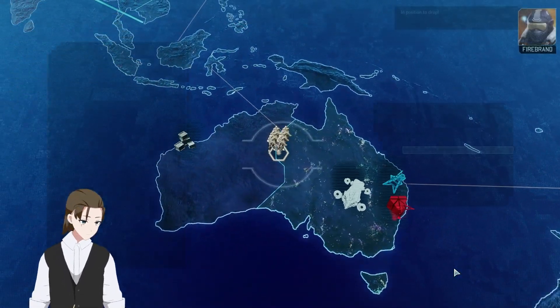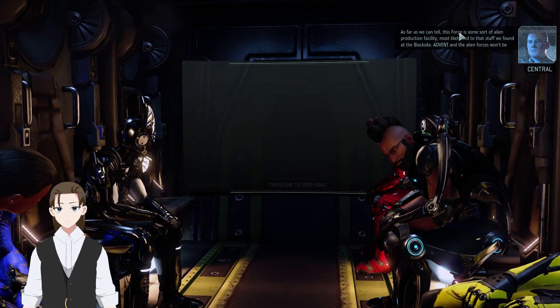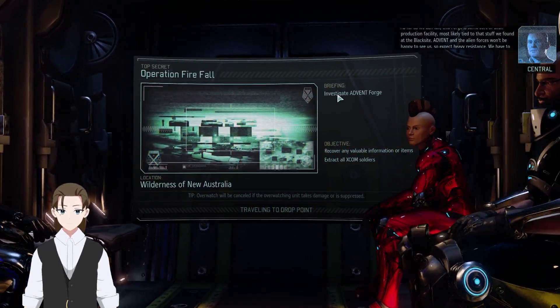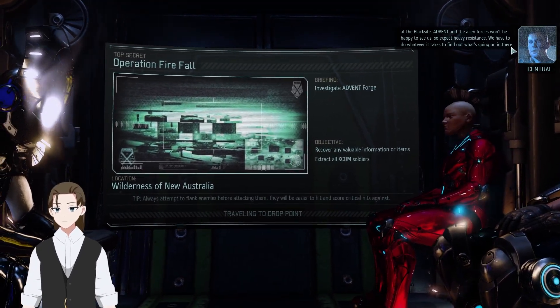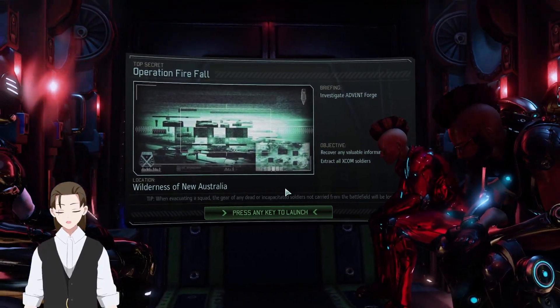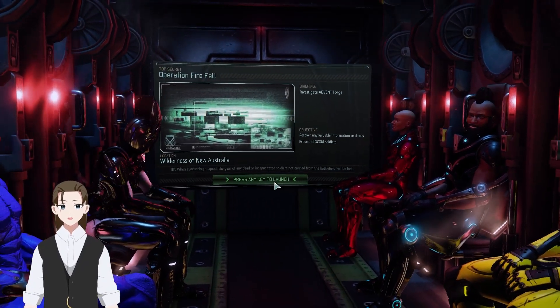Skyranger deployed. In position to drop. As far as we can tell, this Forge is some sort of alien production facility, most likely tied to that stuff we found at the black site. Advent and the alien forces won't be happy to see us, so expect heavy resistance. We have to do whatever it takes to find out what's going on in there. Operation Firefall — aka the Advent Forge. Let's go.